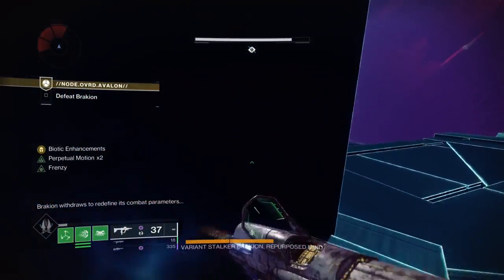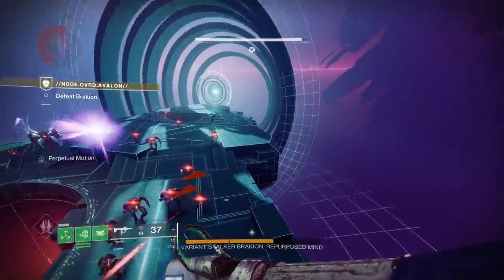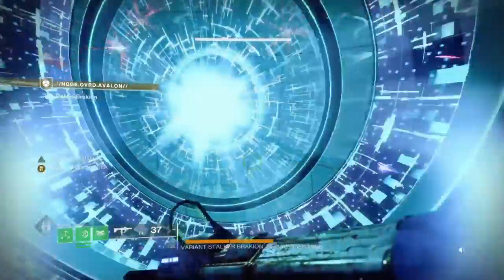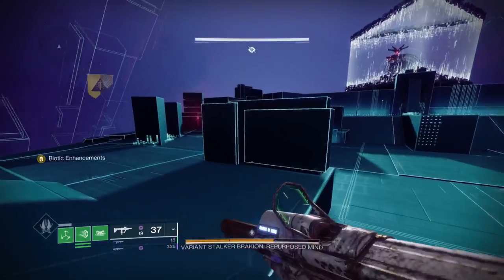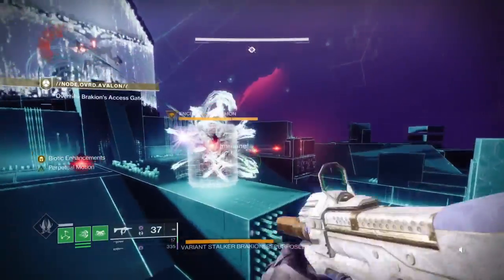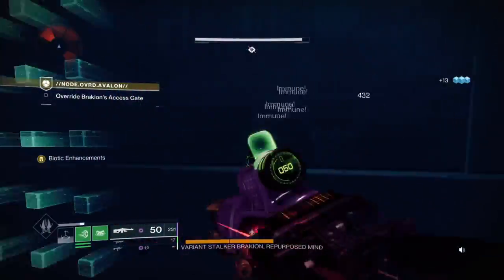We're basically one-siting our damage and not ignoring the ads too much. There are two rivals on normal - it's not required to clear every single ad. I'm showing you how to skip enemies as long as you get your damage in. I didn't have void surge on phase one but I'll have it on phase two because there are more opportunities for orbs. On phase two there's a different setup and phase three has a good setup as well.